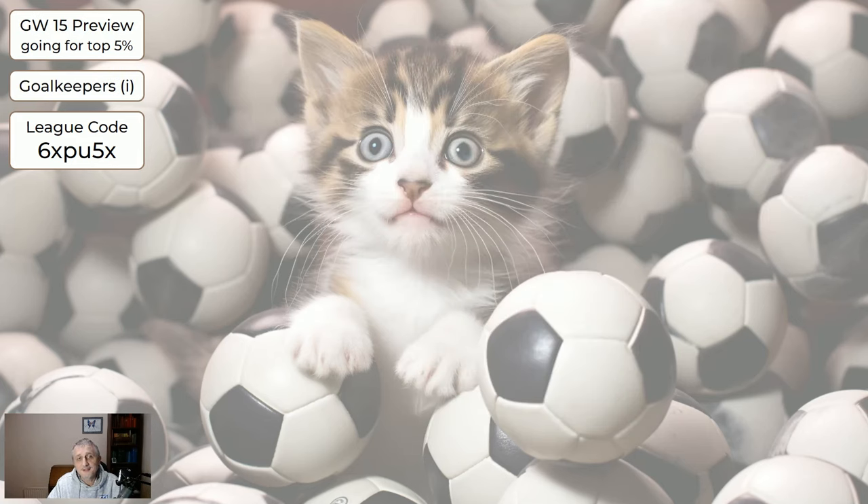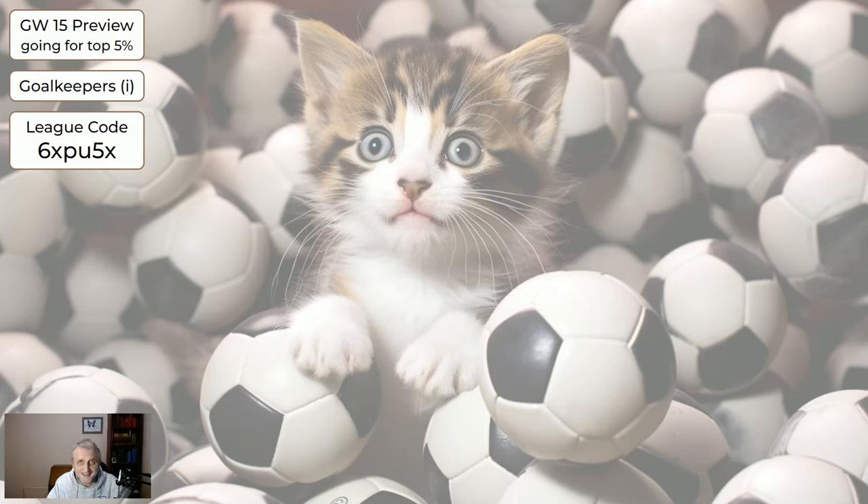Now, for the coming game week — our goalkeeper suggestions. Pope is almost certainly injured and out for a few weeks, but at the time of recording I haven't got that confirmed. He's sellable. If I had Pope I would assume he's not playing. So if you've got Pope and Turner — who doesn't play — you don't have a goalkeeper. You want to get at least one new goalkeeper or you'll be without any.